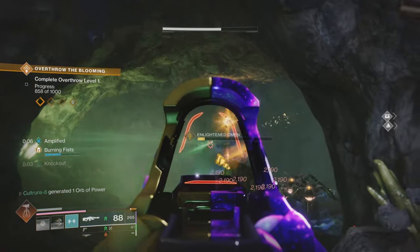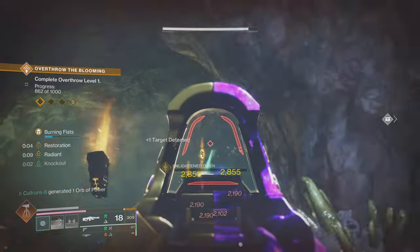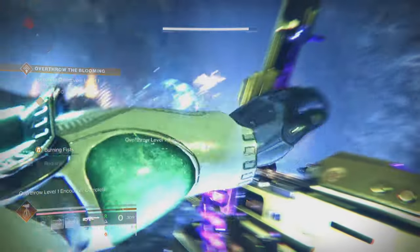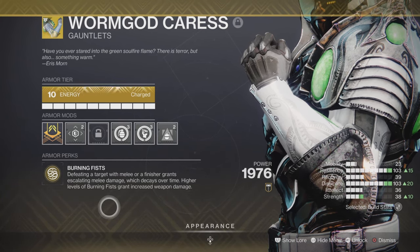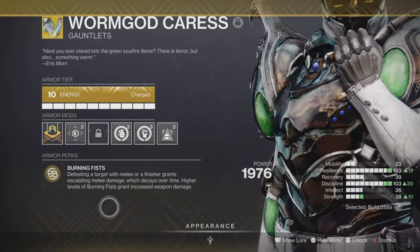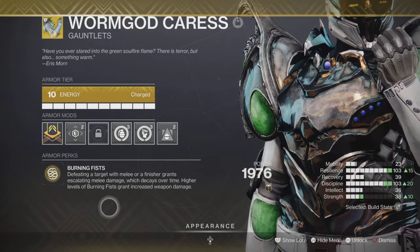With the exotic that I'm running — the Worm God Caress — you are going to see in a minute, you get the Burning Fists. The more melees, the more that charges, and the more that charges the buff, you are going to get a hell of a lot more power behind those punches. You can punch through a whole wave of adds. Defeating a target with melee or a finisher grants escalating melee damage, which decays over time. Higher levels of Burning Fists grants increased weapon damage. So I'm going to be getting increased melee and increased weapon damage, synergizing that with all the restoration I've got — upped restoration and recovery — and I'm going to be upping that damage.